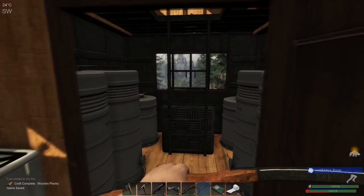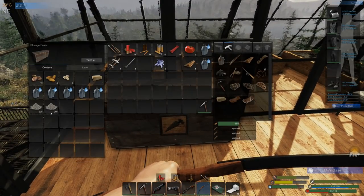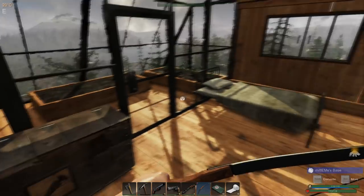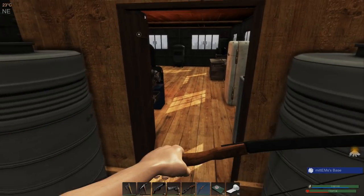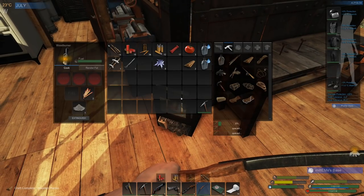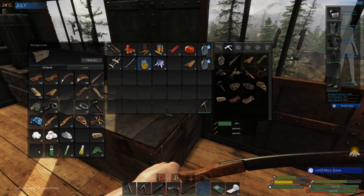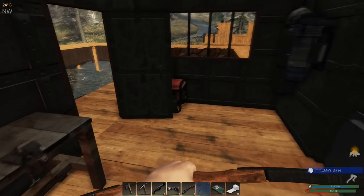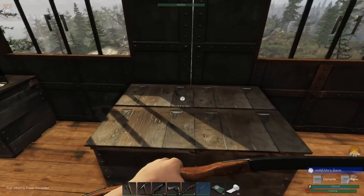While we're waiting for those items to craft, I'll drop the ash up here. I'm still trying to build up that ash for the garden. I've got any farts — no. I might top up the generator.